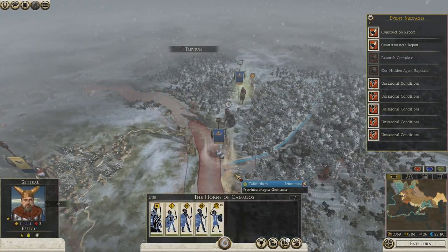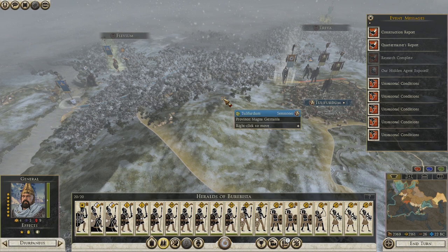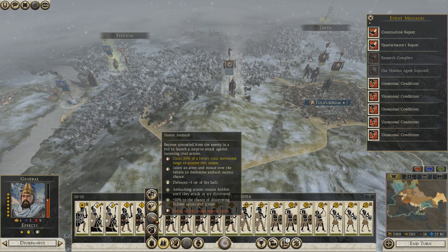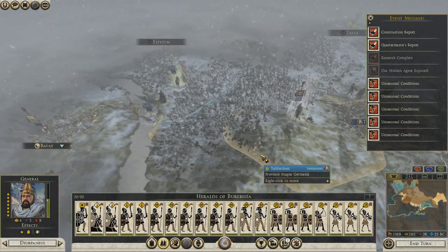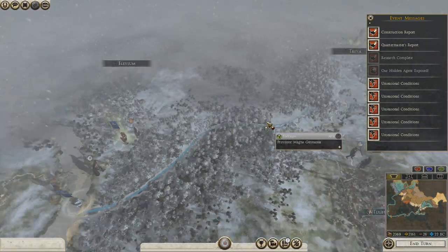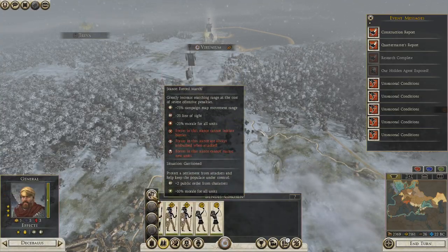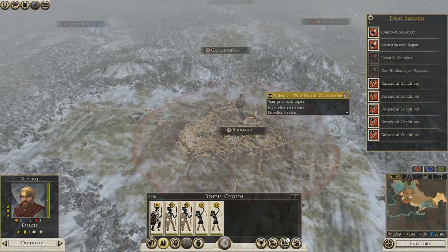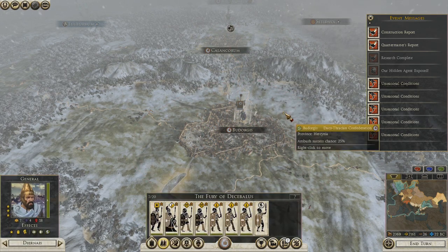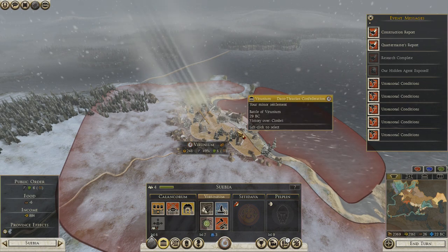What are you guys doing here? Are you trying to land? I'm undecided what I want to do but I can't go north yet with them. Alright, let's move this guy — for the tribe, for he is impatient to say the least. Minus eleven.